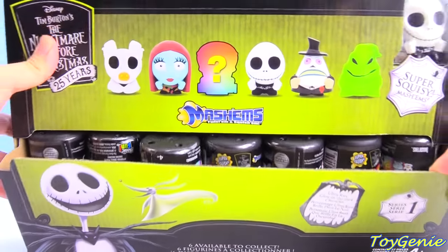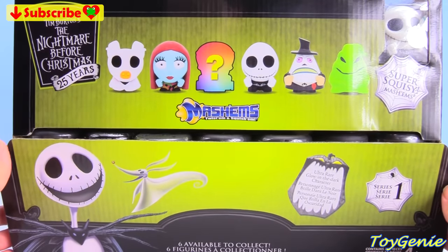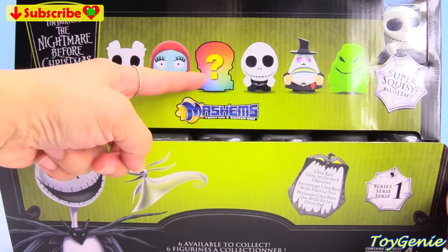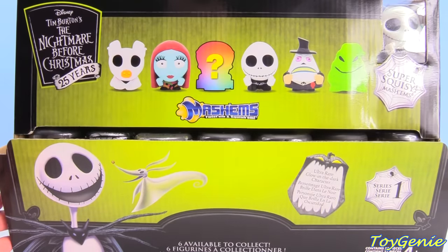This case looks very different than the normal case. And there are six different ones to collect, including Zero, Sally, a mystery ultra-rare glow-in-the-dark character, Jack Skellington, Mayor, and Oogie Boogie.